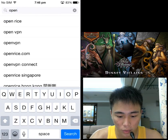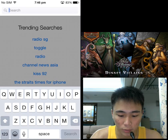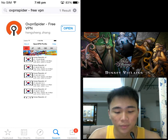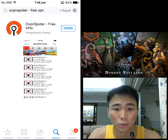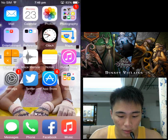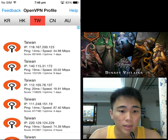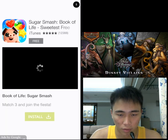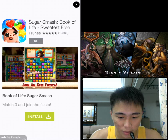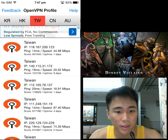I'll show you where to find them in the App Store. The first one is OpenVPN — it'll be the first result. The next one is OVPN Spider, also the first result. I haven't jumped into Disney yet so I'm doing this live. Once you have both apps, open OVPN Spider first. Note that there will be a lot of advertisements popping up every time you try to select a country.